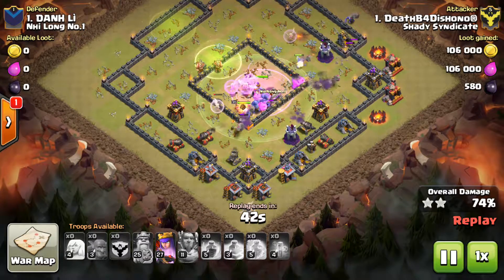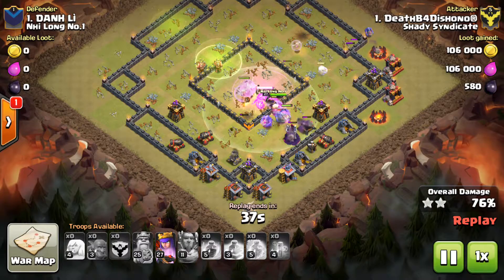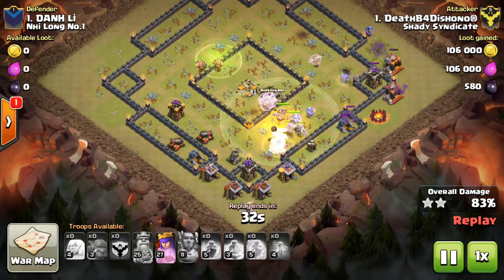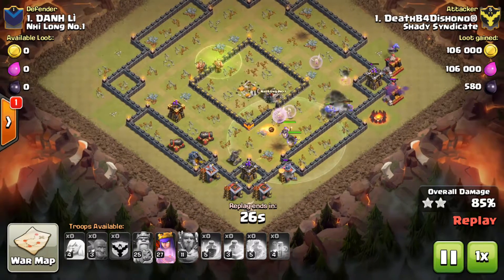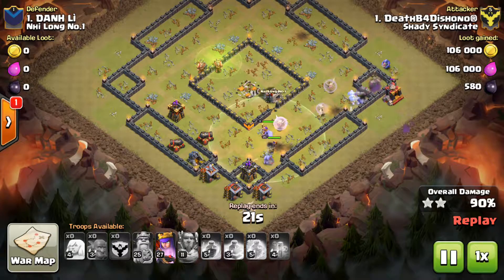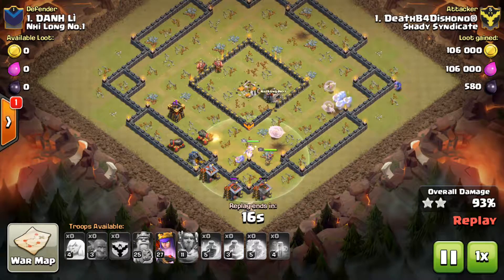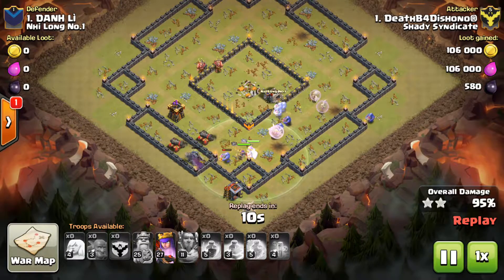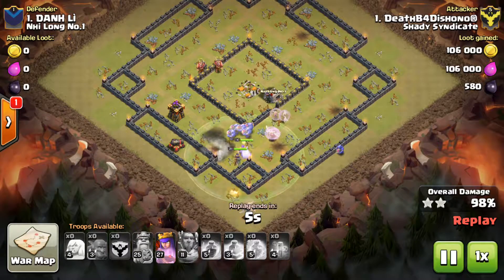I got a two-star on number two, Town Hall 10, because he had a lot more compartments, so it was harder for the bowlers to move around. I was like, well, I three-starred their number one — there's no way he's gonna three-star me. He got lucky and got two-star, and he went in where I didn't think he was gonna go. Anyway, he didn't three-star me and we were pretty close at that point, so I was like, yeah, we got this in the bag because our teammate hadn't used any of his attacks yet.